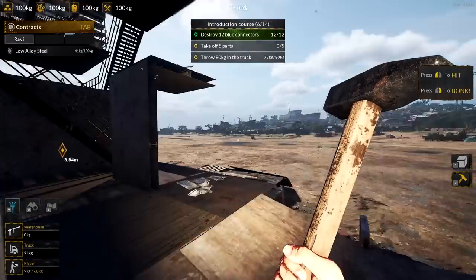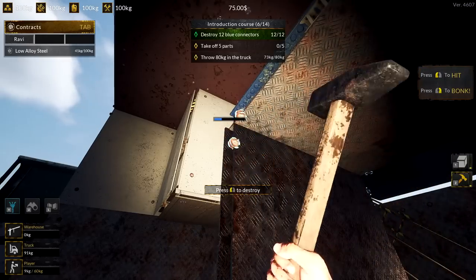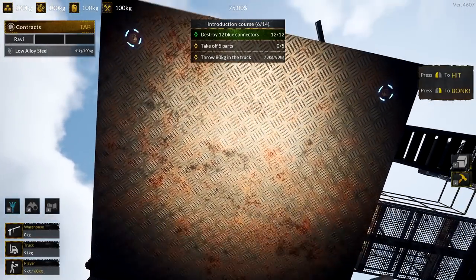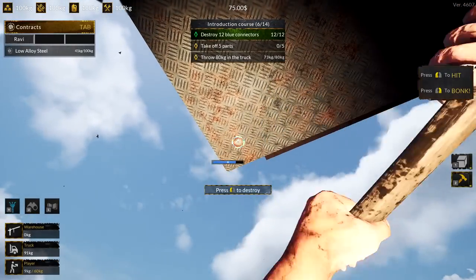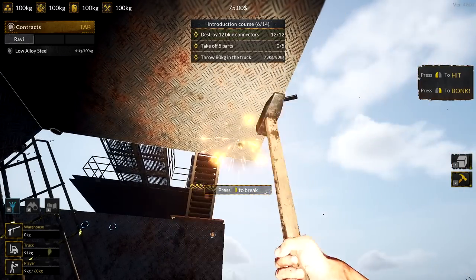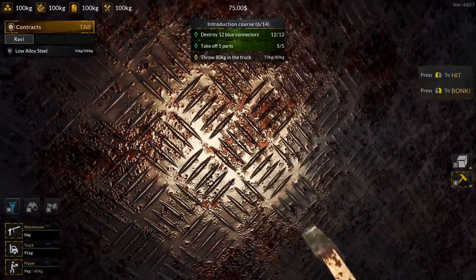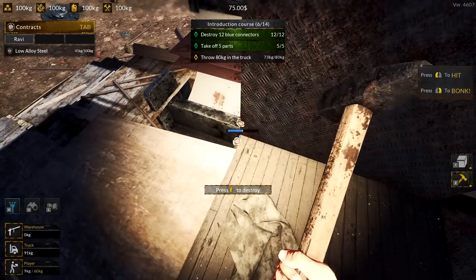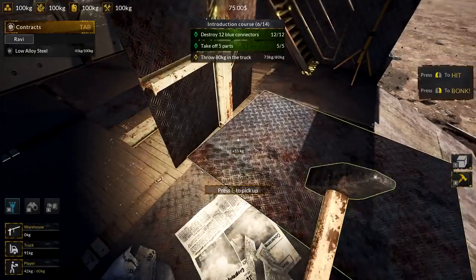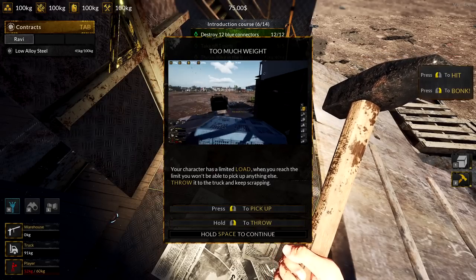I'm probably not following the rules and regulations of what we're supposed to be doing, but we need to get five different things here. There's still some more around. I took off all the ones on the floor so maybe that's what they're talking about - take off first. Everything's just coming off here. So we have to pick up - one, two, three, four, five. Your character has a limit load - reach the limit and you throw it into your truck.